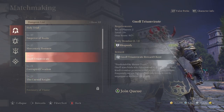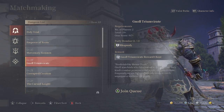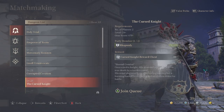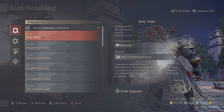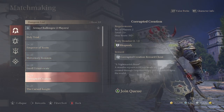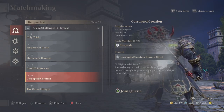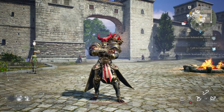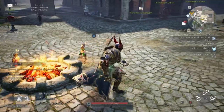Arena challenges give you gear appropriate for your level range. For example, running the Triumvirate gives C-rank gear, Corrupted Creation gives B-rank gear, and Curse Knight gives B-rank gear. Run these when you're not doing anything else, like when you're waiting for regionals to spawn. You can also get plus-four enhanced gear that can't be enhanced further but still raises your gear score. A lair is a boss fight in a zone with five players versus one boss in a bigger area than a regular arena challenge.